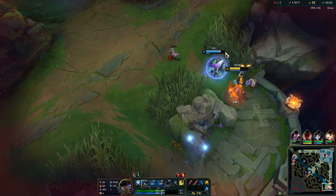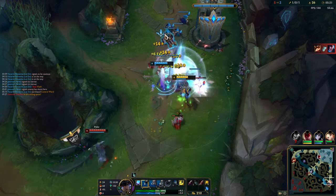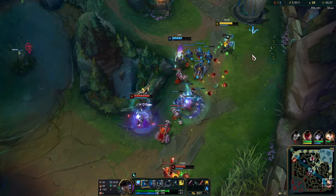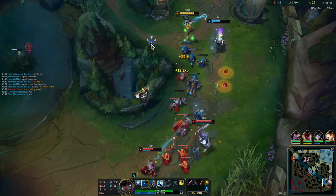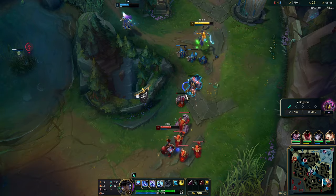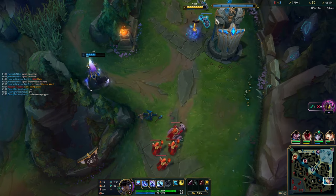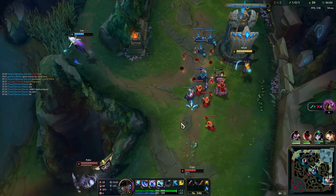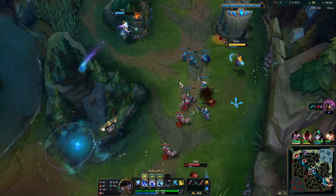Maybe I overused my dashes, but we got a good trade. Nila's Q is overall her best ability, but it scales much more heavily with items than her E. Her E gives straight-up more upfront damage when you don't have items. So we put three points in E to get more burst damage and more cooldown reduction on that. Then level seven is when we start putting points in Q, having it maxed by level 10, so that by the time we start getting items it's already fully maxed and we get maximum DPS.